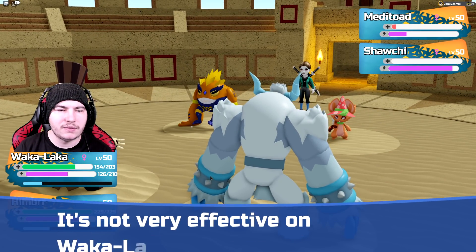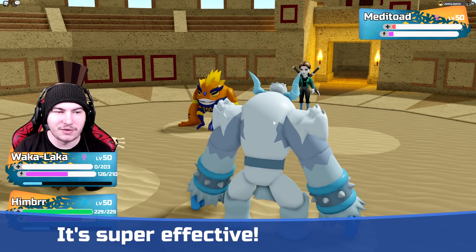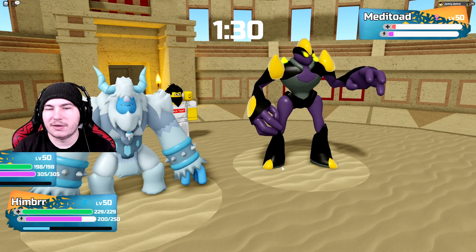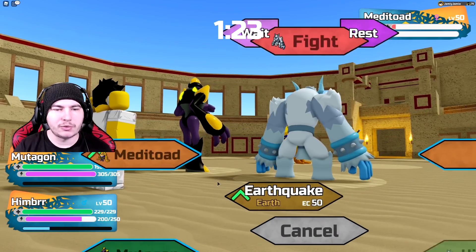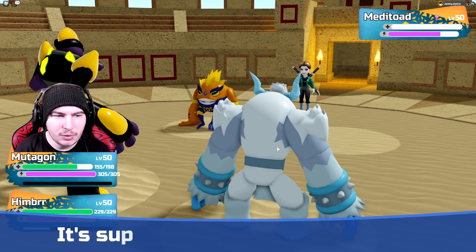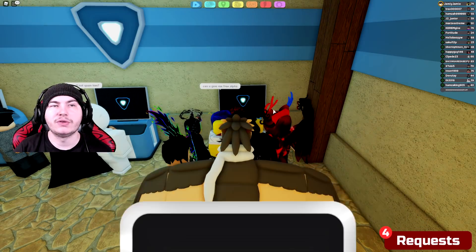The Meditoad just barely lives. And of course I critical hit my own teammate. Only got enough energy for one more move. Slapdown again — sorry Whackalaka, but you died. Now my Himber can take out the Meditoad, which will be very nice. I don't have Quick Punch on this Himber — it's a Mew Gun set. Hogganosh in doubles works really well. I'm going to go over a new Himber since it has Ice Hammer now — I still have Chili Chomp on mine. There are a lot of videos I still need to cover: Quick Punch Mutagon, Arapaigua with Dark Surge and Rejuvenate.